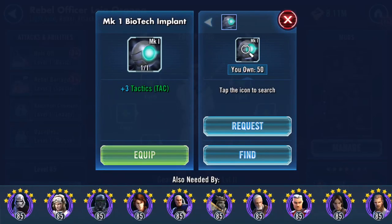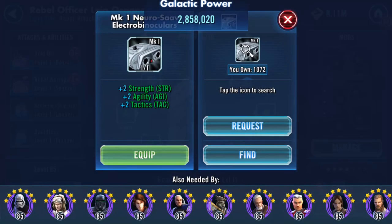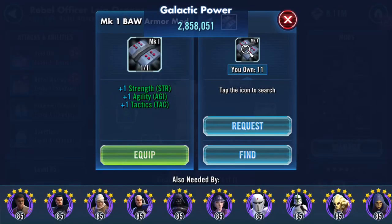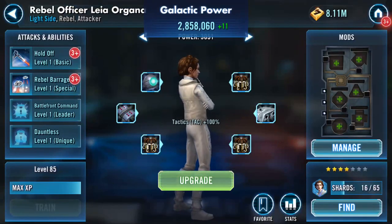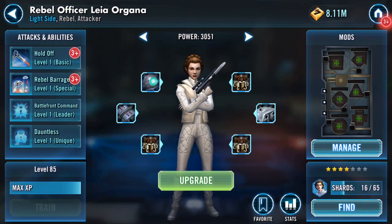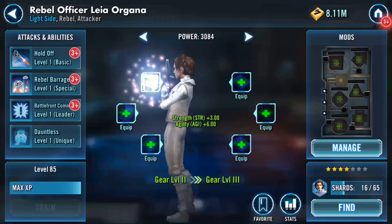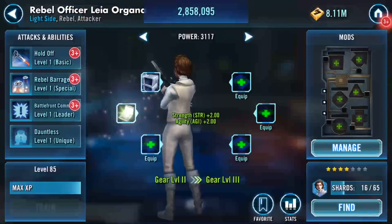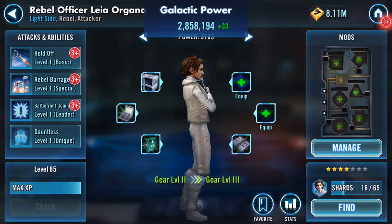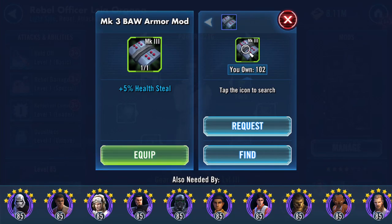Chances are I can't gear her very high, but we'll have a crack. 3 speed — that's up to 113. 116. 119. I think I've got that right. I can add up. 120. Health steal. And another health steal.